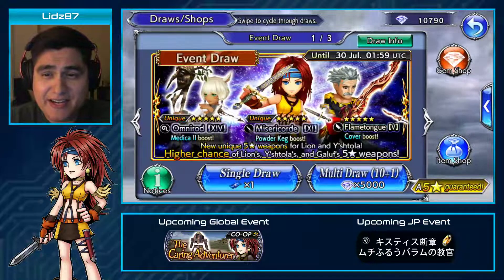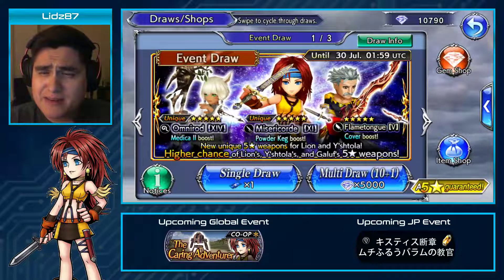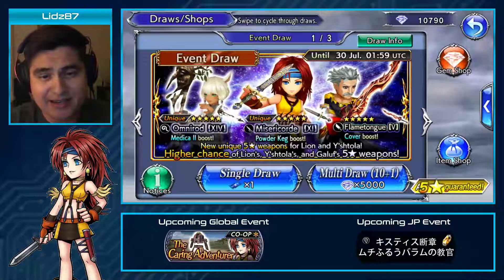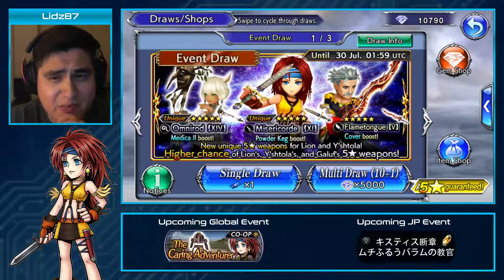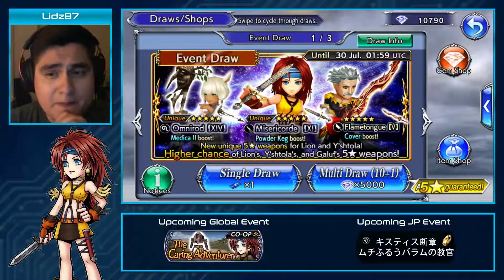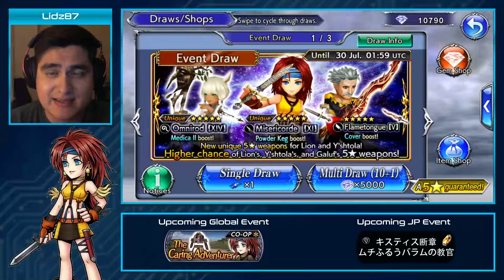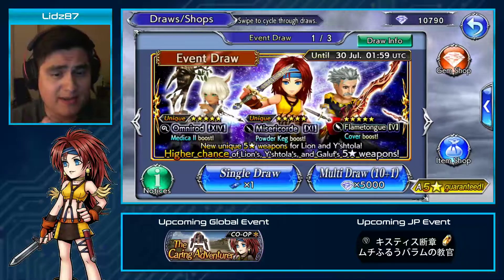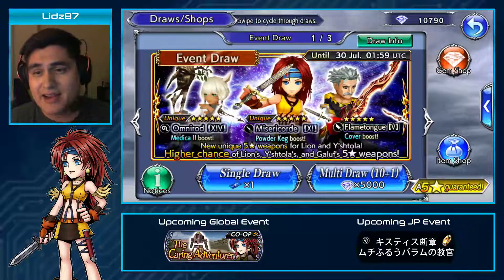What's going on friends, lids87 here. Lion is live on global. The original plan was to wait until Sephiroth arrived and go ham on his banner, because I do want Sephiroth's weapon. But I'm trying to come up with ways to create content. I thought, why not do a series where I pull on banners with the tickets earned from the previous character event? That's what I'm going to be doing going forward, unless I really don't like a unit. First time: Lion.